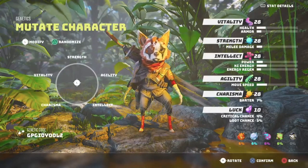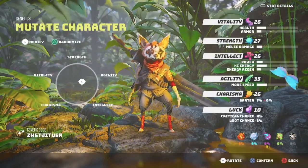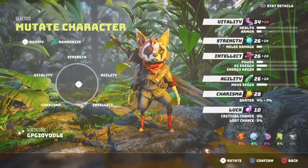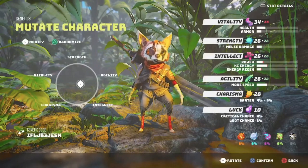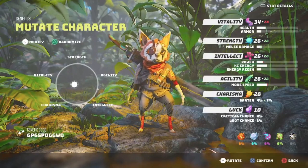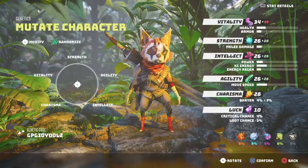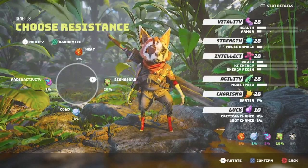After choosing your breed, you will mutate your character by spreading attribute points across the board depending on your build. We need Intellect to improve mutations and psi power, so you'll spend points somewhere between Agility and Intellect for a melee build. For a second playthrough, I'd go a Kung Fu Panda style build with Strength and Health for a tankier ninja build.